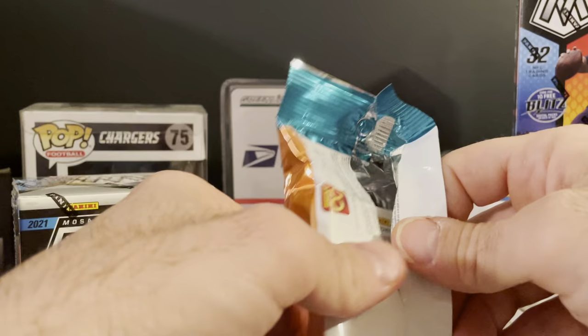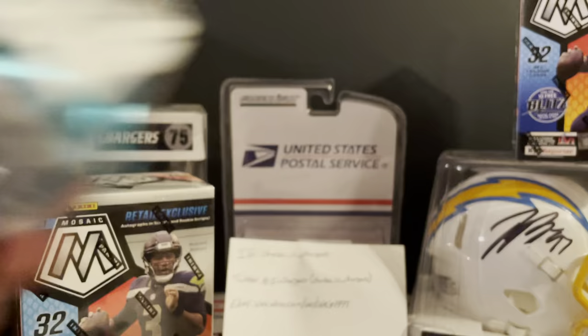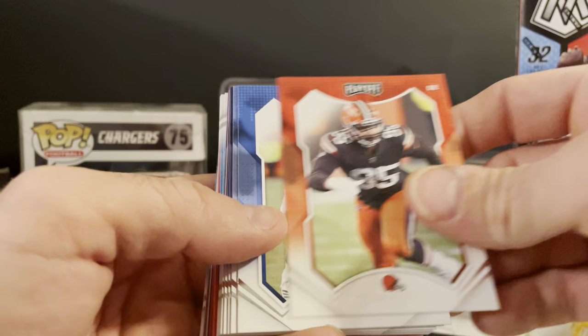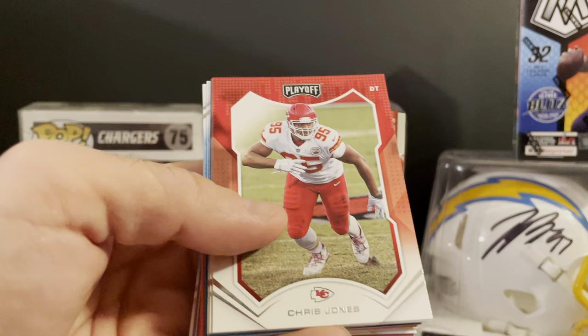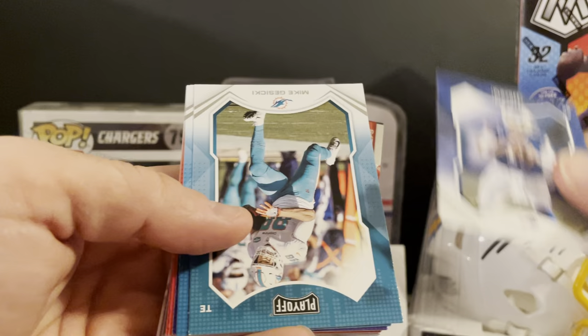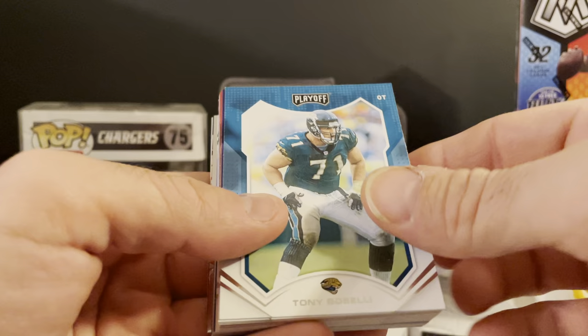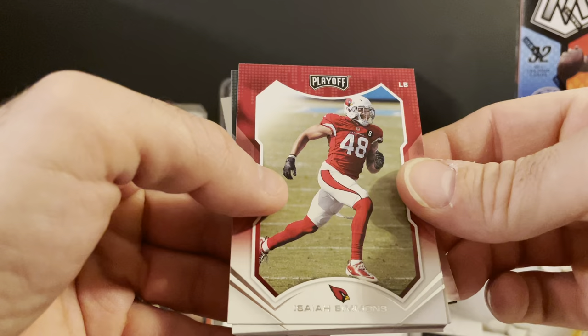Okay, pack number two. We have Edwards-Helaire, Miles Garrett, Derwin James, Warren Moon, Kendrick Bourne, Julio, Dobbins, Chris Jones, Joe Thomas, Josh Allen, Mike Gesicki, Tony Romo — wait, Hollywood Brown — Travis Kelce, Nick Chubb.